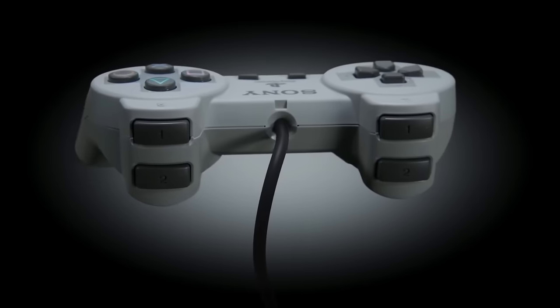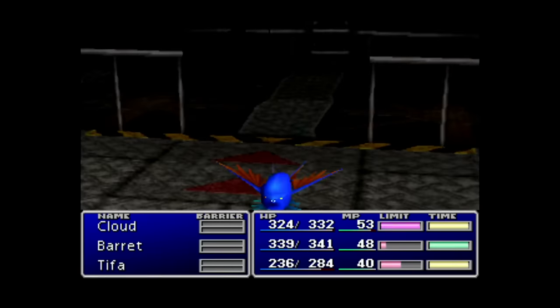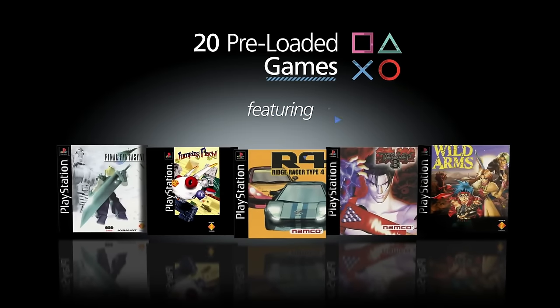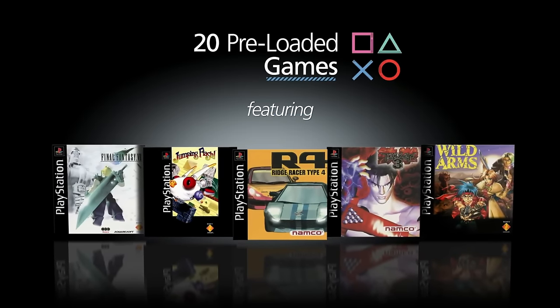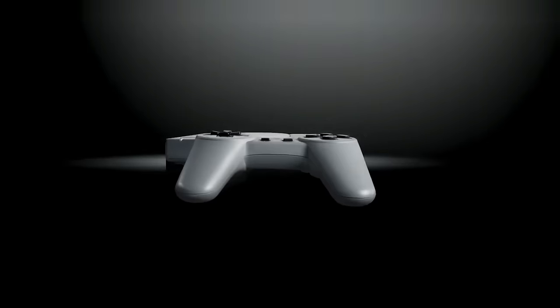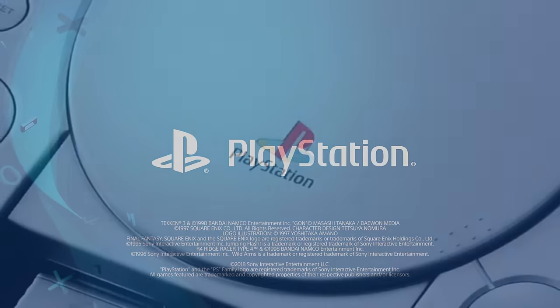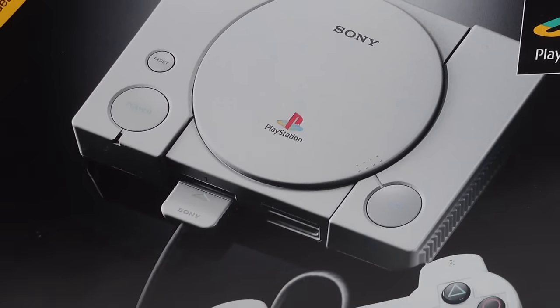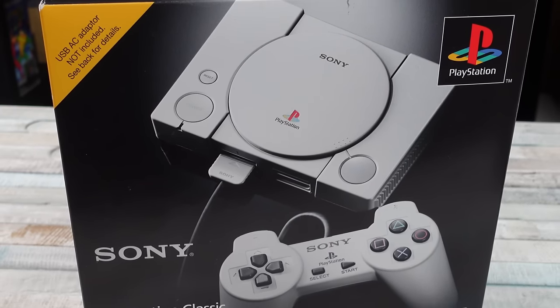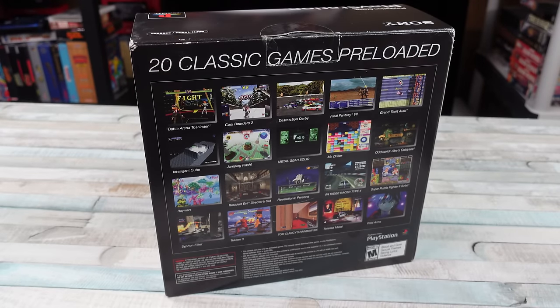But there were people over time who made this thing awesome with different ways to hack it, different setups that you could do. One person who's contributed heavily to that was Magnus RC. He's put out a bunch of images, builds, all sorts of stuff using different front ends, different styles of setups. And today, almost six years later after this thing released, we've got a new build from Magnus RC: the Retro Boot Emulation Station 128 gigabyte build.